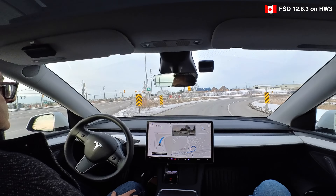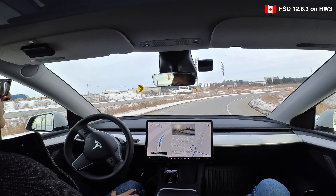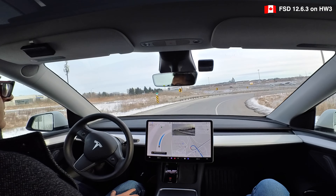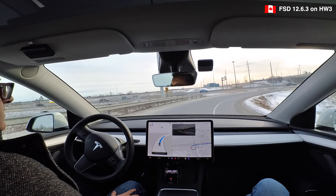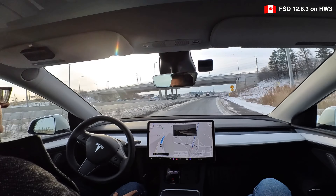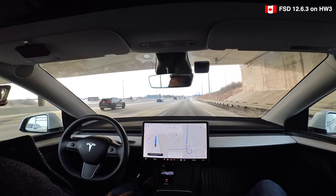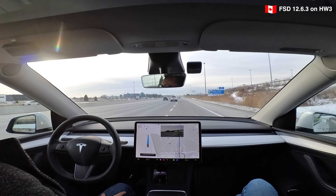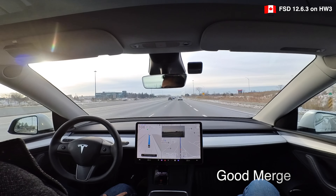Now we're getting onto the highway, so let's see if the experience is any better and if speed management improves. One thing I noticed on version 12.6.1, since we now have the unified highway stack, was that merging and highway driving characteristics were much improved over previous versions — that was generally the only thing I really liked from the previous version. Decent acceleration here, good merging well in advance. So again, like 12.6.1, the merging was very good.